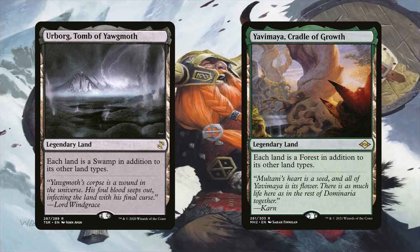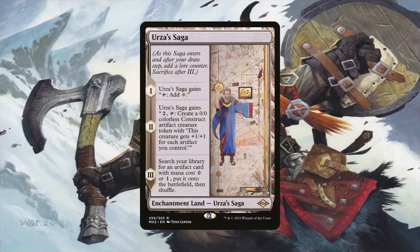We can even make the most of the fetch lands with Urborg, Tomb of Yawgmoth and Yavimaya, Cradle of Growth. Since they're now either swamps and/or forests, we can tap them for mana in a pinch if we want to cast something without shuffling our library to search for a land — so these two lands are actually more useful than you'd think in this deck. Urza's Saga is another land that can fetch an artifact costing 0 or 1 to cast. We can't really control when it happens, but at least we can use it to get the best 0 or 1 drop artifact from our library. Before it gets sacrificed away, we have the potential of creating up to 2 constructs as big as the amount of artifacts we control — so this land is amazing here, giving us more bodies to attach a ton of equipment to.